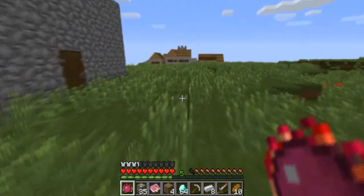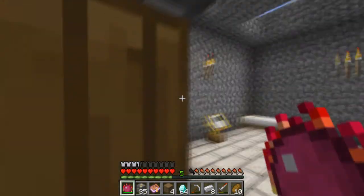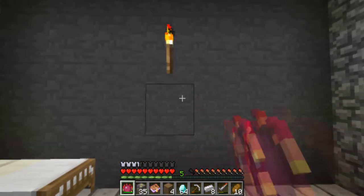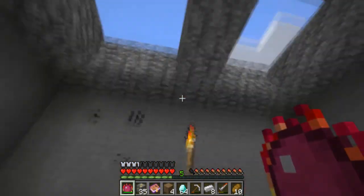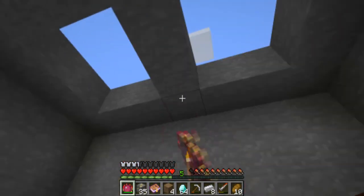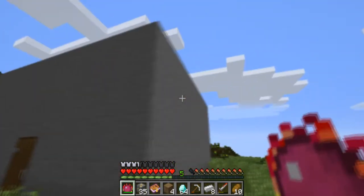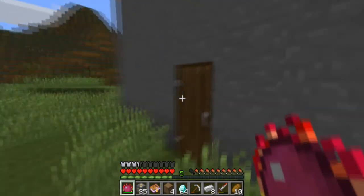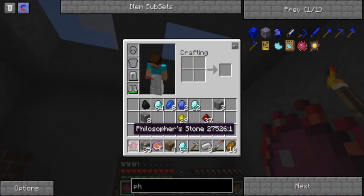The main reason why I built my house out of cobblestone was because I could easily change it to stone — with the click of a button, easily changed to stone. That gives it a much more authentic look. I'd recommend getting yourself a Philosopher's Stone.